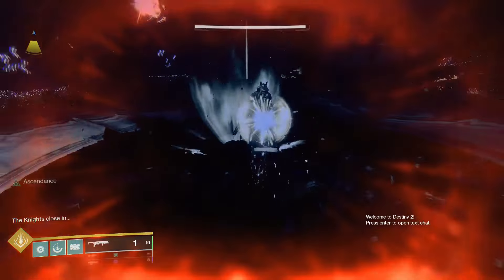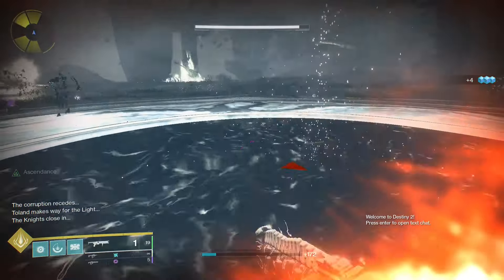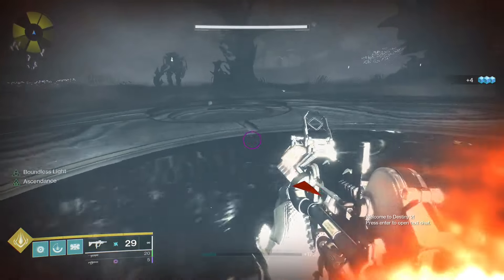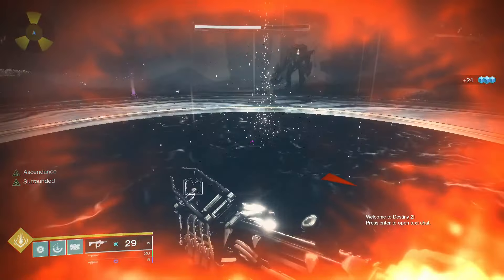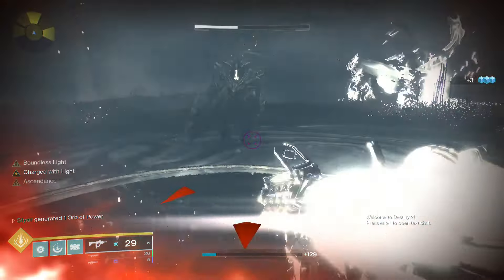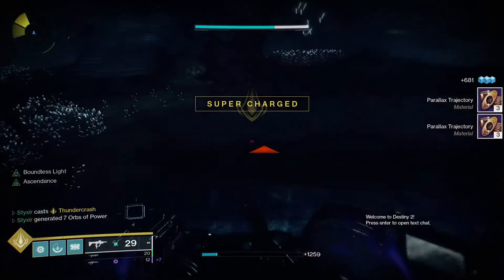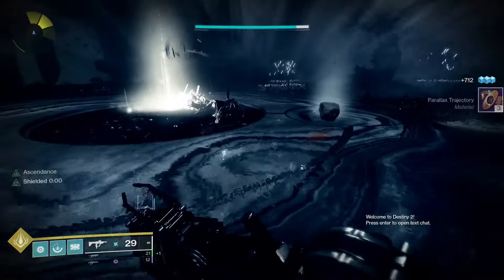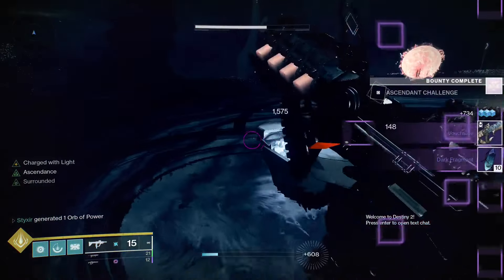Alright, once you put in the third and final orb, there's going to be a Well of Light in the middle that gives you a buff called Boundless Light. This will regen all your abilities really, really quickly. Then your final task is to kill all of the knights. One of my favorite things to do here is to kind of just let everything hit me, let the knights come in close, then jump up and use Curse of the Falling Star to Thunder Crash in the middle and kill everything at once. That opens the chest for you, so feel free to grab it and then we will move on.